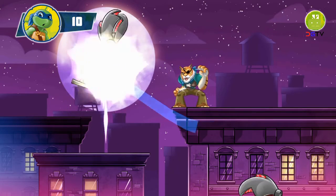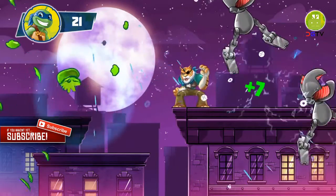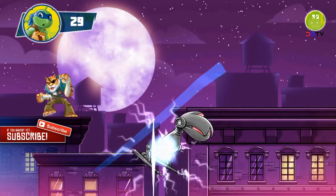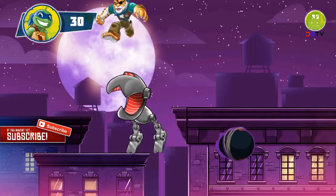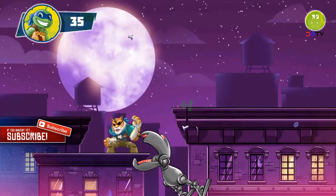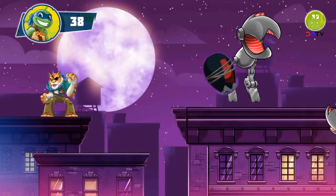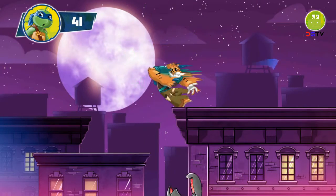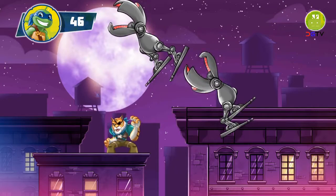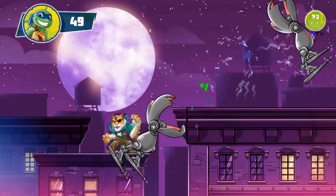Tiger Claw is avoiding your swipes with his cat quickness — we'll need to slow him down. Those are smoke bombs — try not to swipe them. Mousers got rocked! Mousers down! Tiger Claw keeps avoiding our swipes — those are smoke bombs, try not to swipe them.